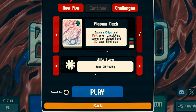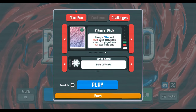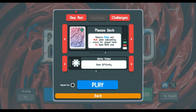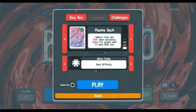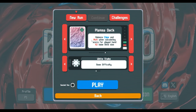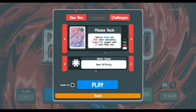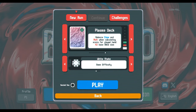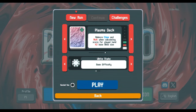Quick aside — the plasma deck balances your chips and mult when calculating the score for your played hand, but it also doubles the blind size. So if you want to think about it: the first blind is normally 300, on a plasma deck you have to score 600. However, almost any good-sized hand will do that, so let's get into it.